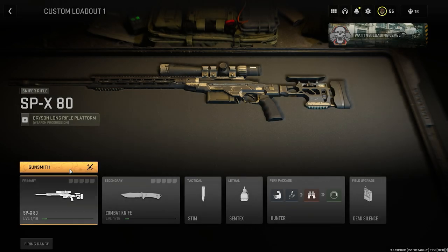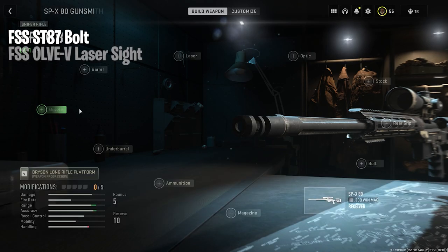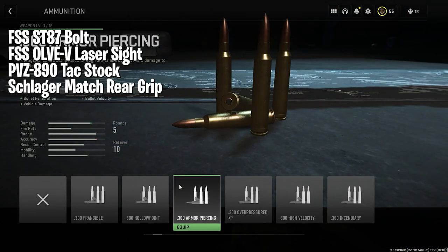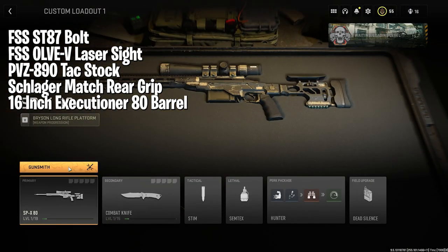At number seven today is the SPX-80. We are going to attach the FSS-ST87 bolt, the FSS-OVV laser sight, the PVZ-890 tag stock, the Schlager match rear grip, and the 16-inch Executioner 80 barrel.